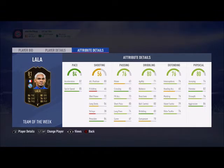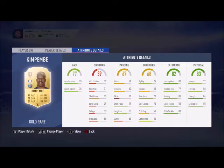Right center back is going to be Presnel Kimpembe — I'm pretty sure his first name is Presnel — 83-rated, good defending, good physical, also good face, I love him so much. His partner is going to be Marquinhos, 84-rated. I love him in this game — great stats.